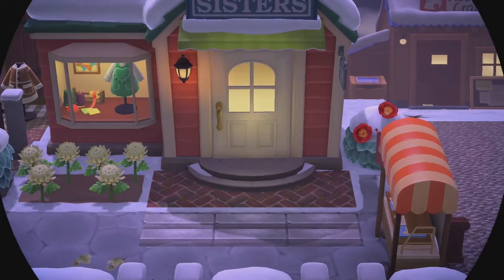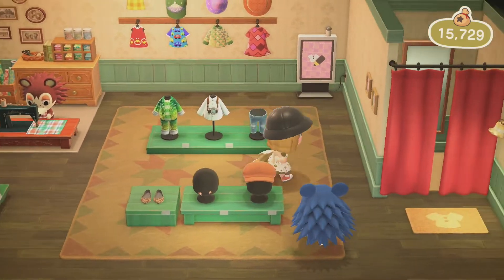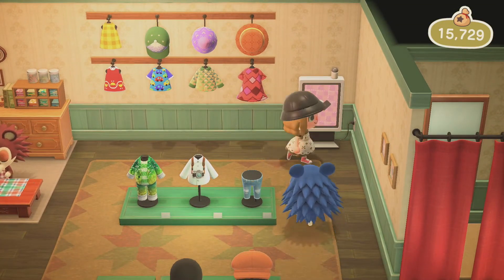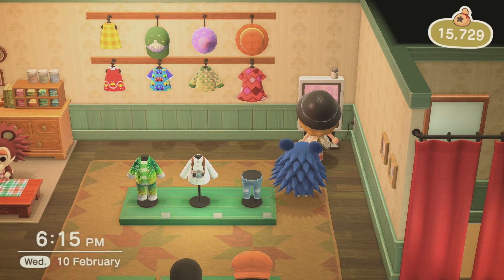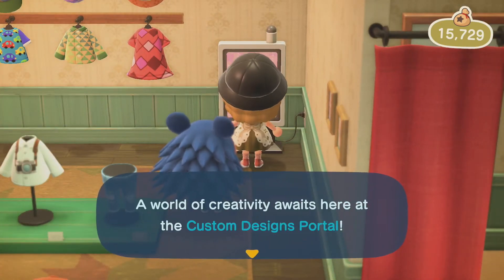Let's go to my Able Sisters and talk through how to download these designs. As you can see, there is this computer thing at the back of the shop — this is how you download designs. It's called the Custom Design Portal.